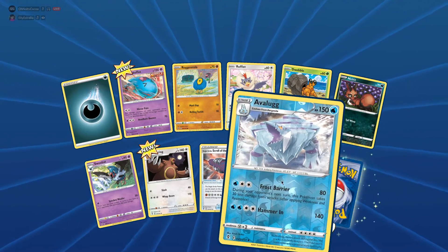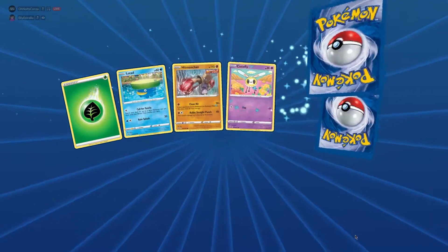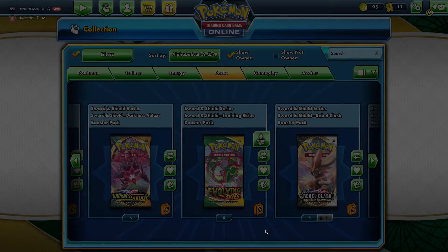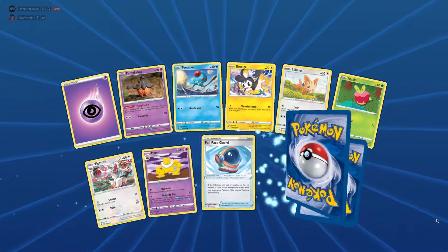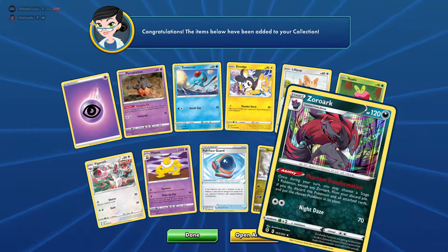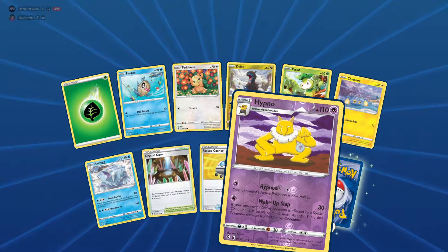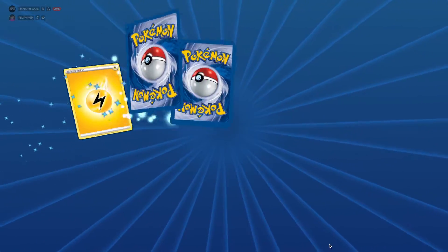A couple new ones there we hadn't seen yet, but Gigalith we had. I think we're down to eight more packs here. Another Ampharos. Zoroark - very cool hollow. They always make the dark Pokemon look just so conniving, you know. Reverse Hypno and Seismitoad. All right, we're down to six packs remaining.